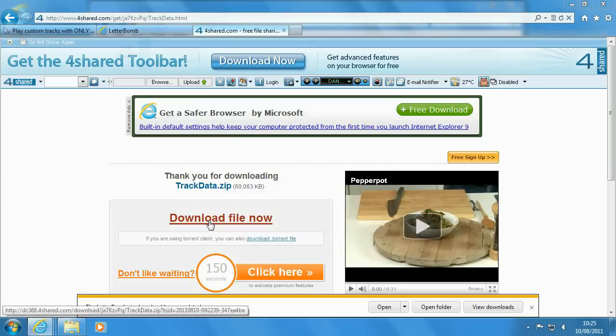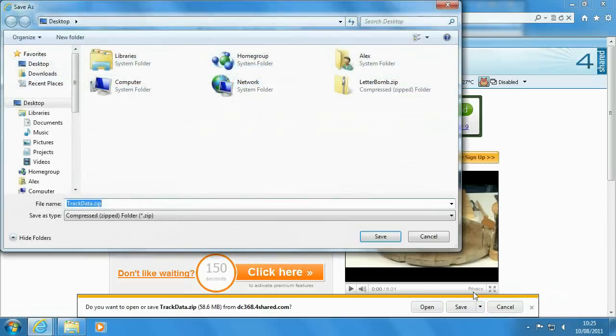Click the 'Download File Now' button. Don't get fooled by any of the other download links you might see on the page. It will offer you a zip archive, so save it somewhere you'll remember, like the desktop.